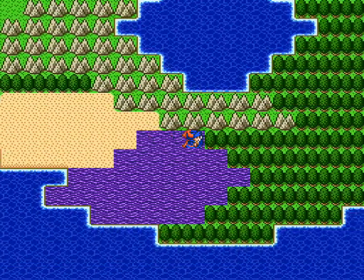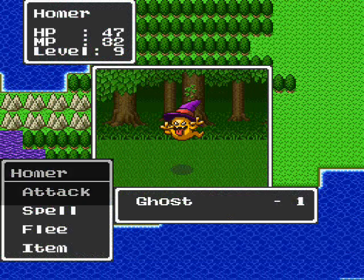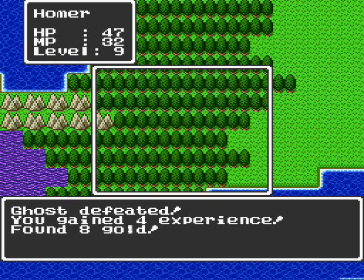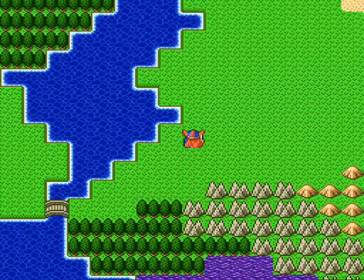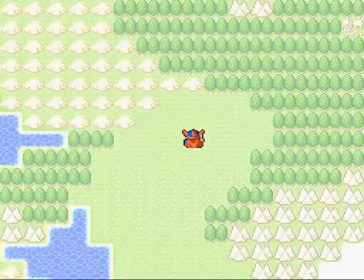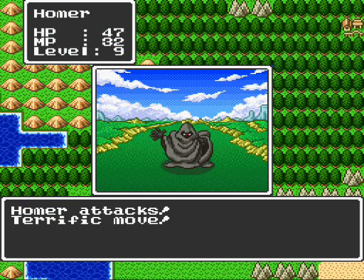At level 9 I learned the new spell Radiant — I'll show you that later. It's only useful in caves. And I took the shortcut through the swamp because I don't care about the three damage. There's no way to get rid of it without resting at an inn, and I'm not going to be doing that anytime soon.